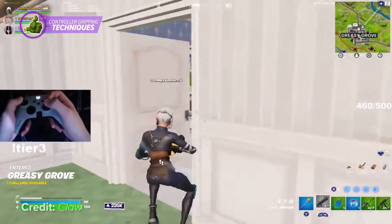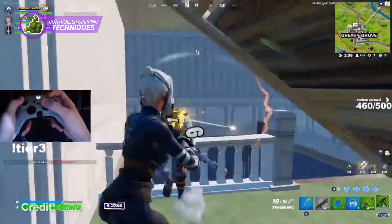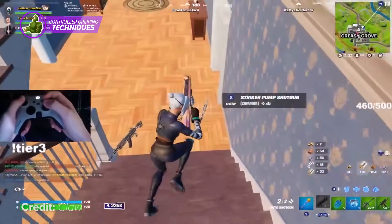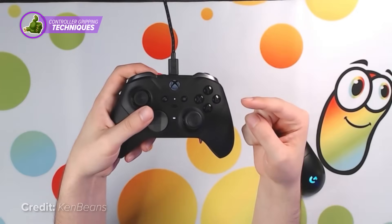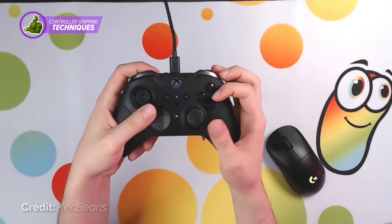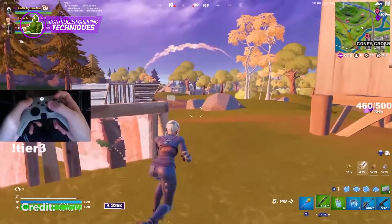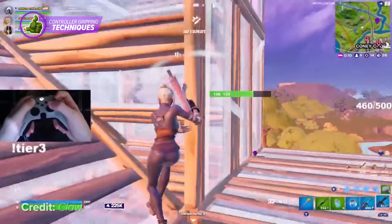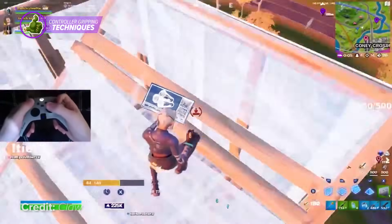The reason this method of holding the controller is so good is because of your bind freedom. This means that you can click any button on the top right of your controller without having to worry about taking your thumb off the analog sticks, giving you a full range of motion along with no pauses in your action. If you wanted to change your edit bind to any of the four buttons on the right, you most definitely could, because your right index finger will be hovering above them. Your index finger also gives you access to that touchpad button we talked about earlier. Although claw is a good way of holding your controller, it isn't for everyone, which is why we have another controller holding technique in store for you.